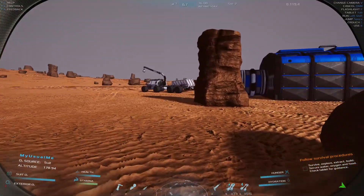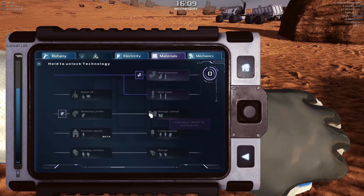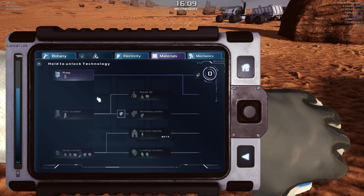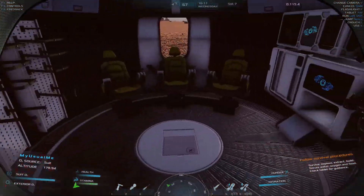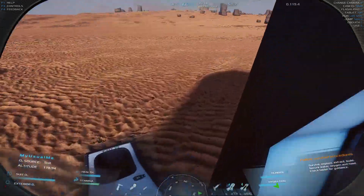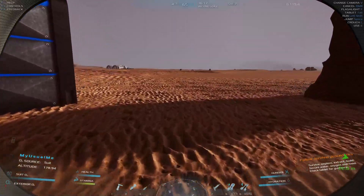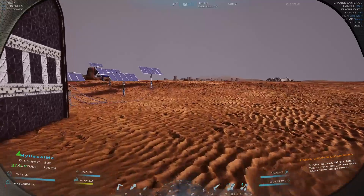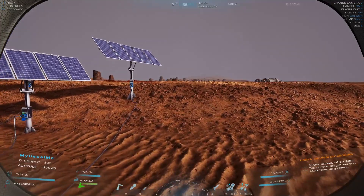Let's go ahead and make another. How are we doing on electricity? I've got a ways to go on that. Materials — what can we do? This repair kit, that's a helmet repair kit. Maybe if I make a helmet repair kit, maybe that'll throw me over. I can't do that because I don't know it yet. We'll make one more solar panel, see if that gives us a little XP across the board. Otherwise I'm gonna have to go to another base and start tearing stuff down again.